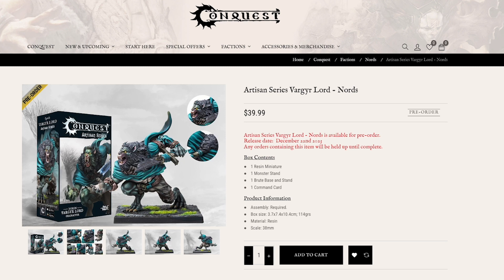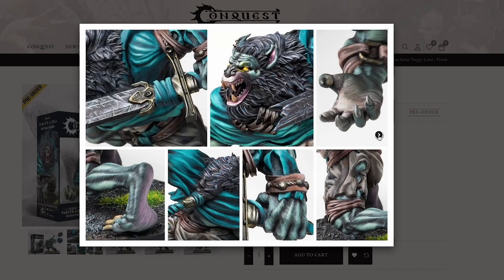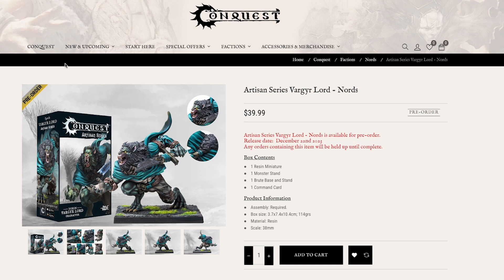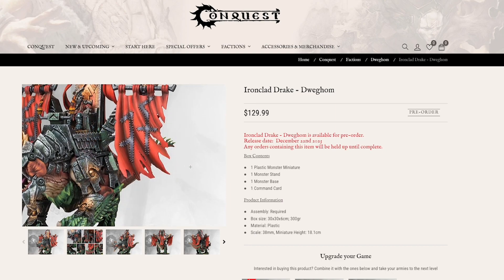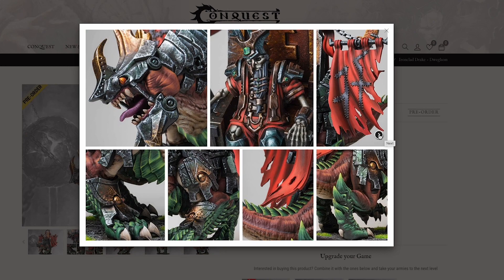They also have this guy here, the Vygar Lord. He's got a cool looking broken sword and he's a little tougher looking. One thing about Conquest is it's a 38mm game, so the models are generally larger than most average companies, but they're really cool with lots of great detail on them. And I really like this guy here, the Ironclad Drake. I'm pretty sure he would be a huge model — just look at him, lots of really awesome detail on this guy.